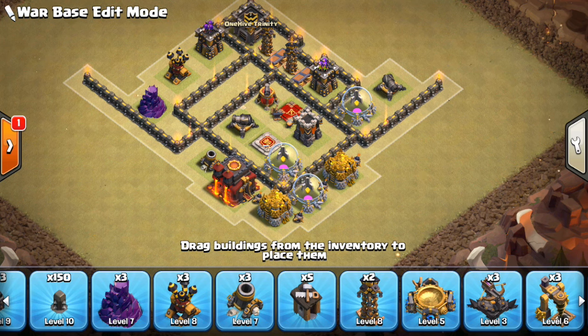Hey guys, what's up? Bisectatron here from OneHiveGazette, here with the next miscellaneous defensive video. This is definitely an important one. A lot of you guys are still struggling at Town Hall 9 to defend against especially the first attack, which is understandable because Town Hall 9 is really favored towards the attacker right now, at least in the top war clans. So I'm going to be talking a little bit about how to defend against HGHB, which is a very dominant strategy at Town Hall 9.